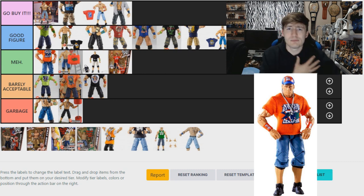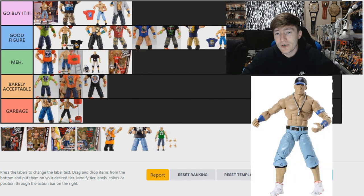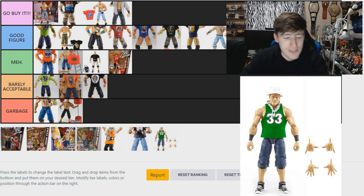The Elite 7 is Meh — I never really liked it, the head sculpt is kind of eh, and it has the same shirt problem as the Elite 11. I like the Elite 11 a bit better. The Elite 3 Cena is a Good Figure — a little bit less than the Elite 11 because the head sculpt is that pissed-off look, but it was the first one. It does have white shoes, and I like that attire.